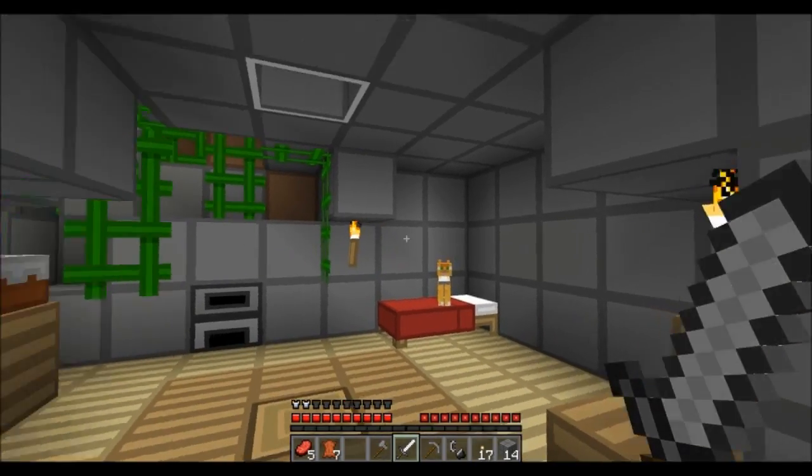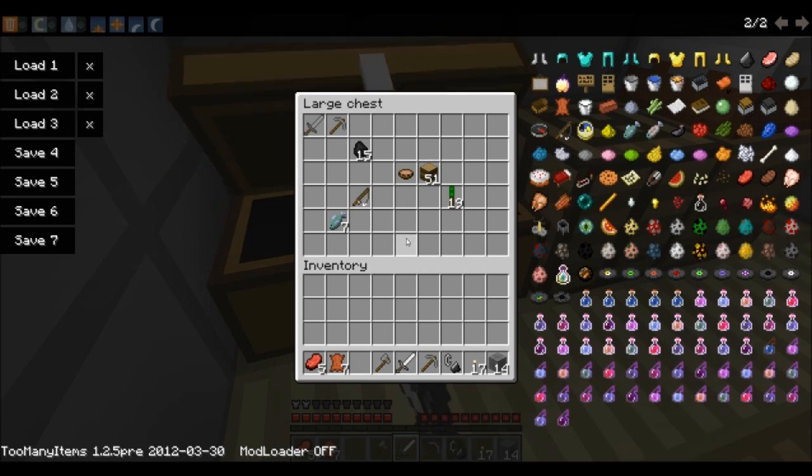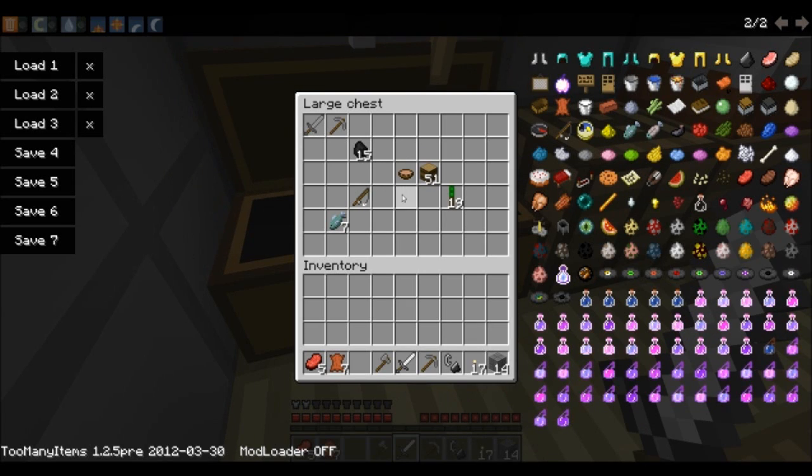So what I have here is my little base — got my little kitty cat, got a furnace, got a chest, workbench, some cake — there's nothing too valuable in here.